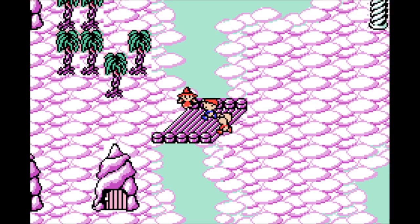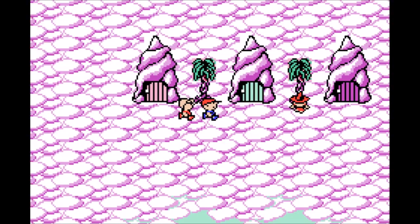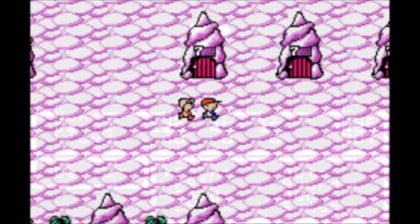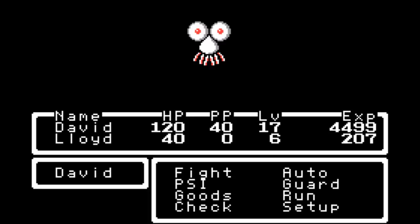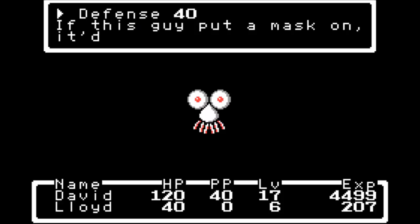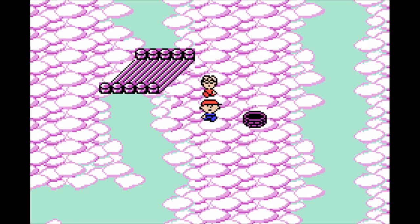What I'm going to do here in Magicant is purchase weapons and armor for both David and Lloyd from these various shops, and I'm going to be grinding up a little bit in the tunnel down there. I'll meet you back at Thanksgiving when I'm done. During my grinding, I encountered a new enemy called the Bonus Swoosh — he'll greet everybody, politely leave, and increase my experience points. You get a lot more experience by having him do that than actually killing him.